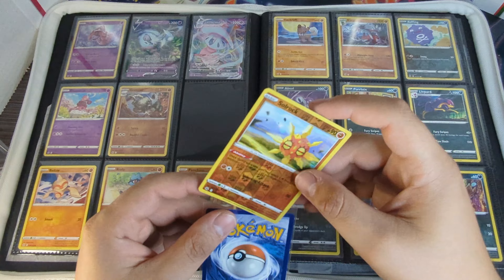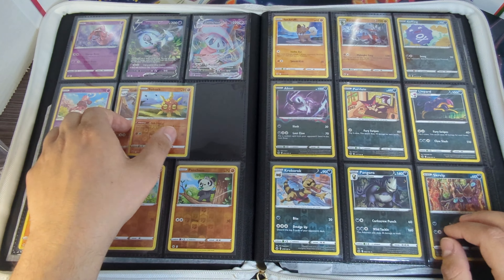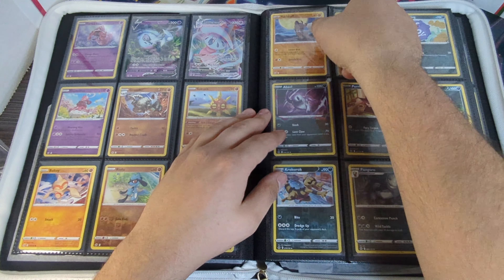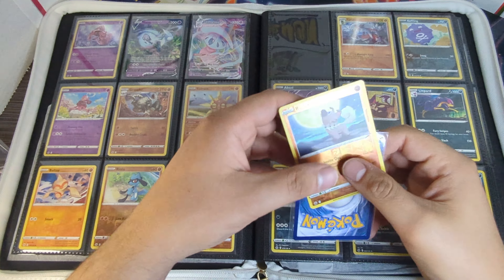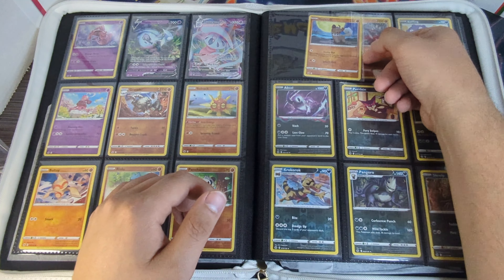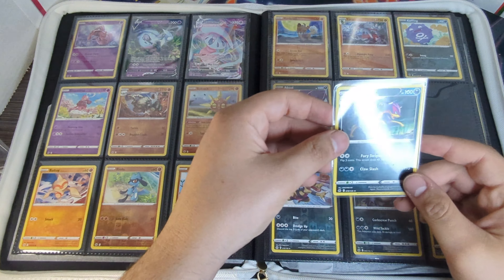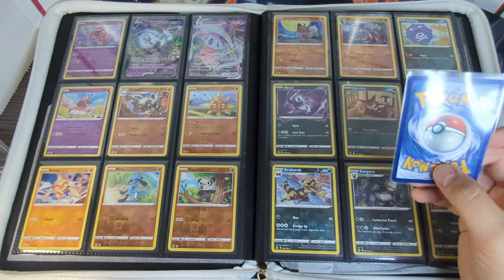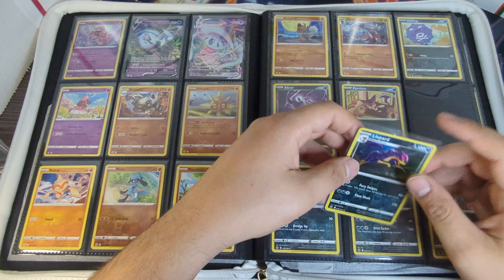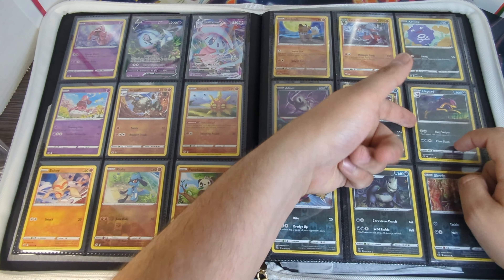This Baltoy card — I don't know how, but I just have not been able to pull that reverse holo. It feels like one I've probably pulled 10, 15, 20 times but somehow didn't keep it. We do have the normal non-holo rare and we're going to add the reverse holo. I also want to know from you guys — what do you think my next master set should be?